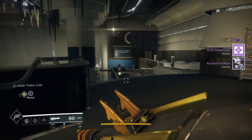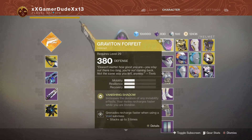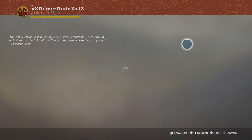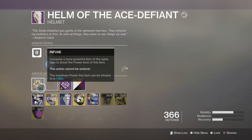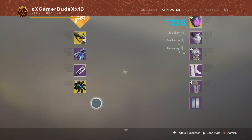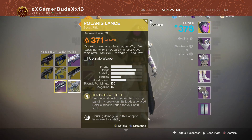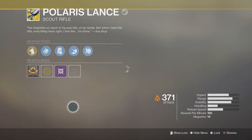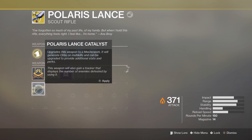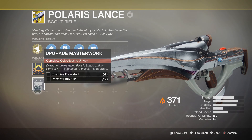Let's have a look at the catalyst. We go to the helmet here - it's 368. There it is, the Polaris Lance right here. Let's go ahead and upgrade the weapon. This weapon will also gain a tracker that displays the number of kills.